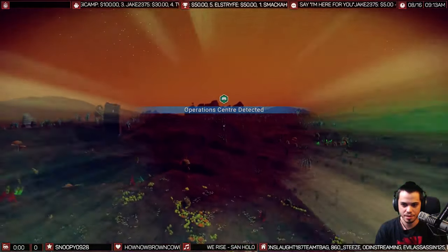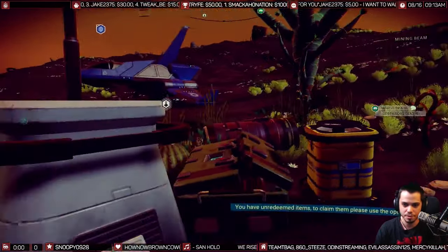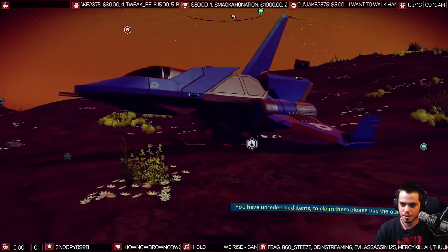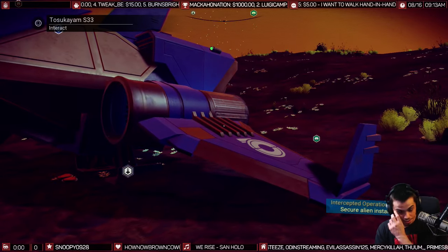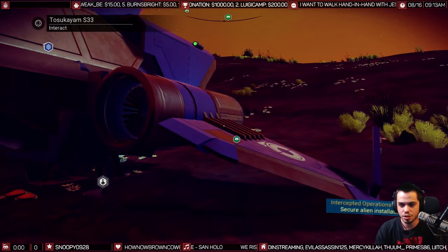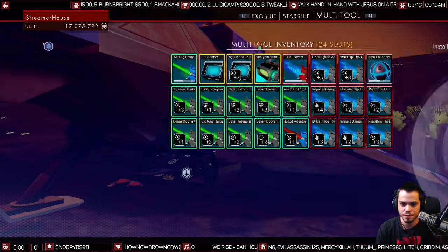And there it is — Operation Center. That is what you want to find: a little green thing called Operation Center. You want to head to those and answer the little puzzle, and if you answer it correctly, you get a chance at getting something. This is where you get your Atlas v2 pass and v3 pass.